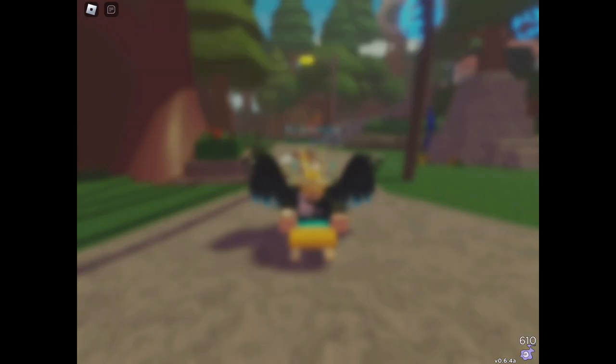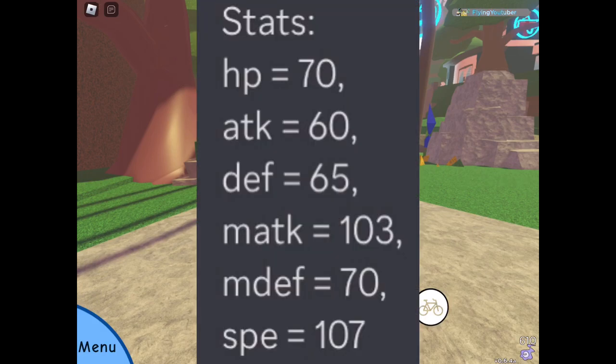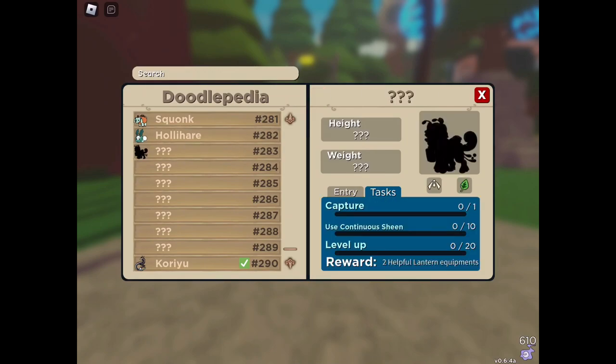Floppy can also be found in the roulette, but mine is not appearing. Floppy does not evolve — here are the base stats. It is a fast magical attacker, a really good doodle actually. You can see that Floppy is after Hollyhair being the winter seasonal swarm, now it's a spring one, and you get two helpful lantern equipments, as this new equipment can be found on Floppy as well.